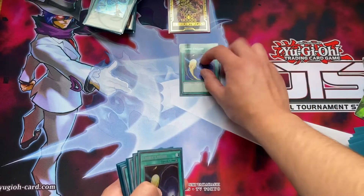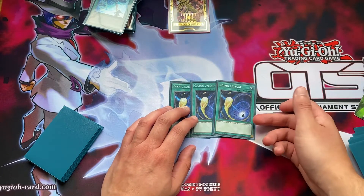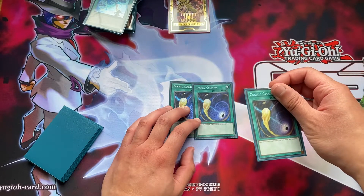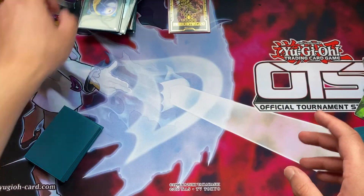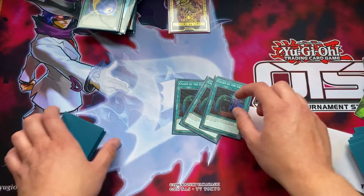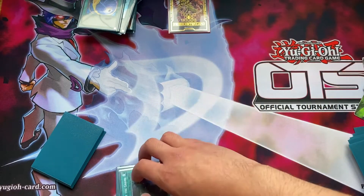Then we go on to a few tech cards. We play three Cosmic Cyclone - great for getting rid of back row, and it also banishes the target, which is amazing if it's something giving your opponent more advantage. Then we go on to three Called by the Grave. You really don't want your combo to be stopped or your Alistair to not get its search, so having three of these is essential for the deck.